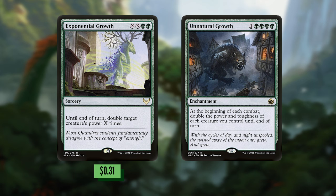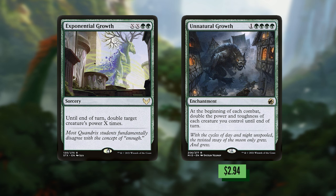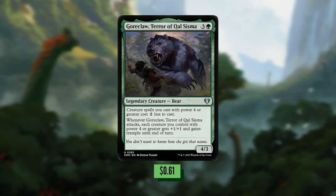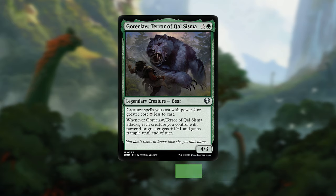Exponential Growth is a sorcery for XX and two green that doubles a target creature's power X times until end of turn. Unnatural Growth is an enchantment for one and four green that at the beginning of each combat doubles the power and toughness of each creature you control until end of turn. Finally, Goreclaw is a 4-mana 4/3 bear — creature spells with power 4 or greater cost 2 less to cast, and whenever Goreclaw attacks each creature you control with power 4 or greater gets +1/+1 and trample until end of turn. This helps smooth out your turns casting giant creatures and giving your whole team trample on a big turn could end the game out of nowhere.